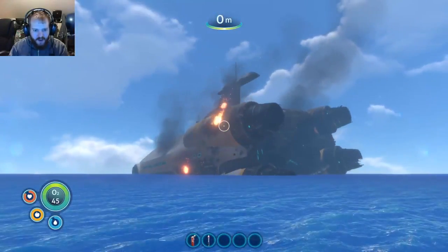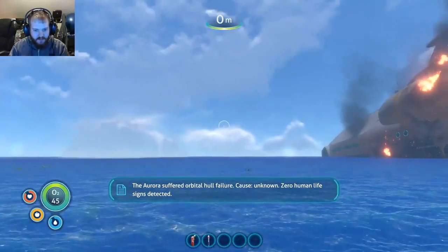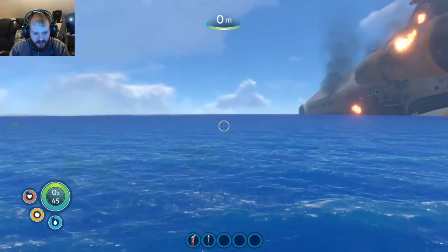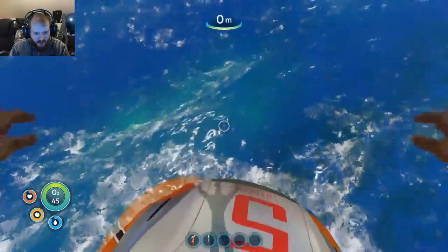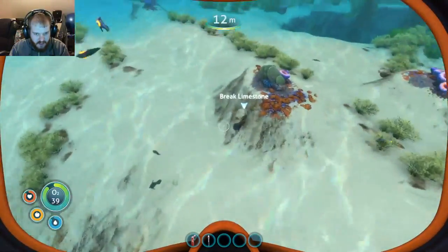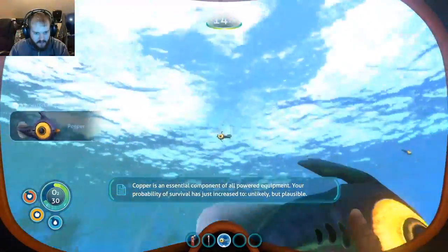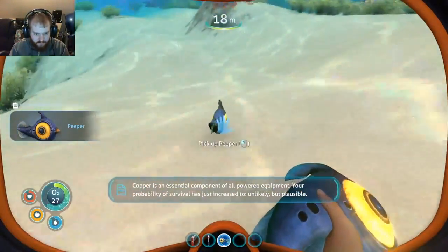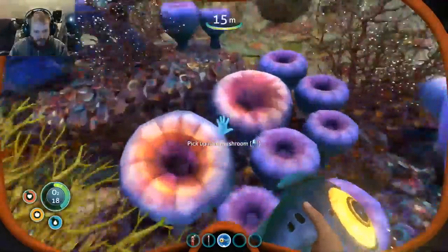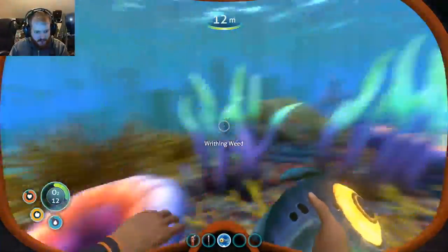What's that? Yeah, that's a big ship. Let's see some stuff I can swim out to - let's just jump in the water. Let's break some limestone. Here we go, so I've got oxygen in the bottom left there. Acid mushrooms - okay, let me grab some of these. Gonna have to go up for air soon.